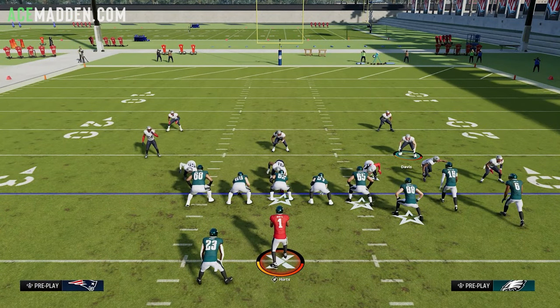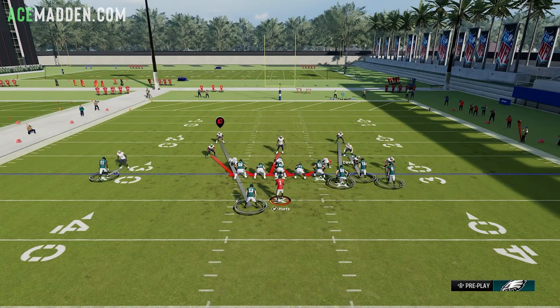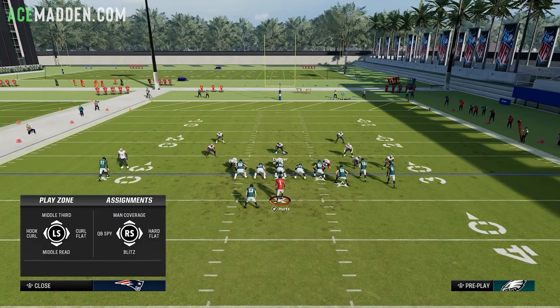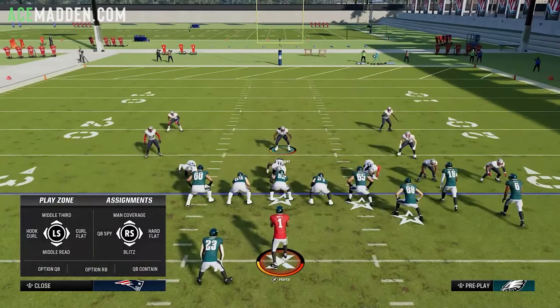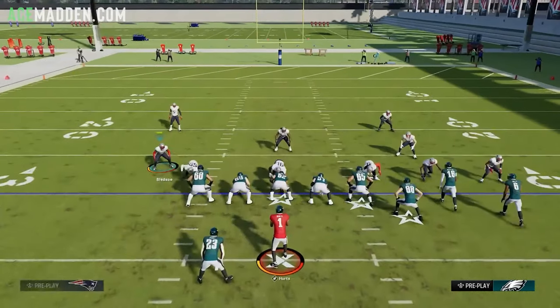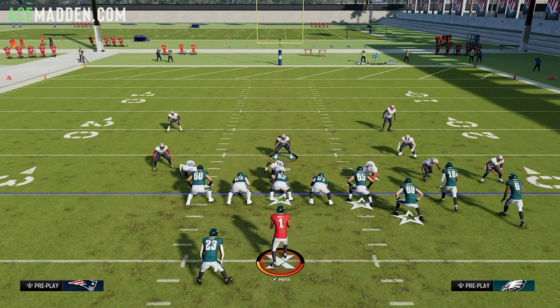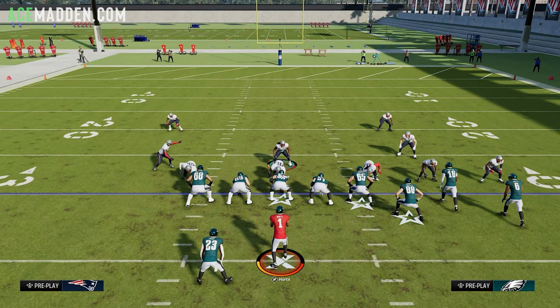Next, click on the linebacker — or hit A, right stick up to man cover the slot receiver, since the slot cornerback is blitzing. You can also do d-pad right twice, then A, right stick up, then RB for the quick adjust method. Then contain with RB, then RB again to move this guy down so he's in contain. Finally, crash your defensive line up with d-pad left, right stick up. That's how your play should look.